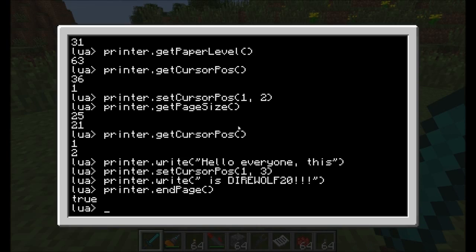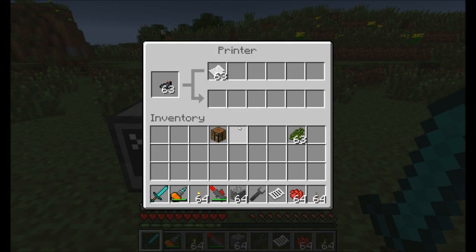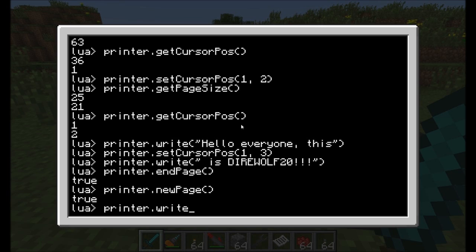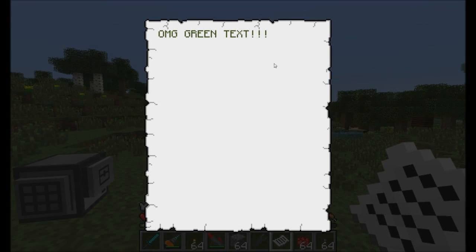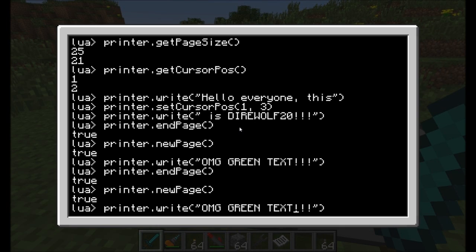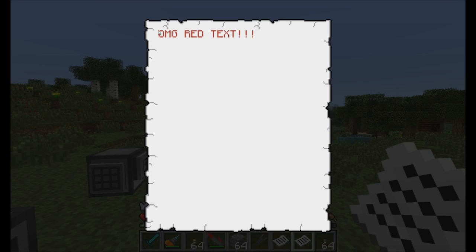You don't have to just use ink sacs — you can use cactus green, for example. Call printer.newPage, then printer.write('OMG. Green text.'), then printer.endPage to spit the paper out. The text comes out green, and since I didn't set a title it has no tooltip. You can use pretty much any dye. Let's do another new page and write 'Oh my god. Red text.' End page — and there's the red text. So you can print in any dye color you want.